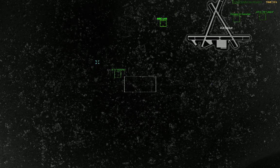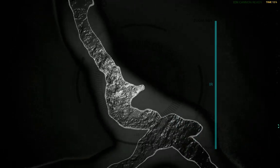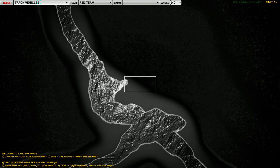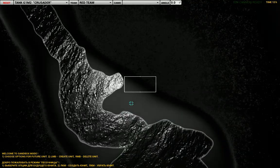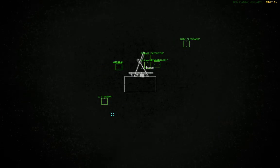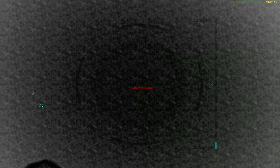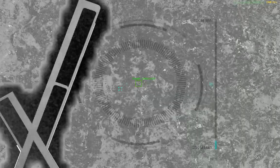The commander doesn't want to send the strategic bomber yet. But in another situation, if I have a red team unit — something like a Crusader — and our commander finds this unit, he marks it and sends the long-range bomber to destroy that target, not helicopters and not artillery. He sends the bomber.